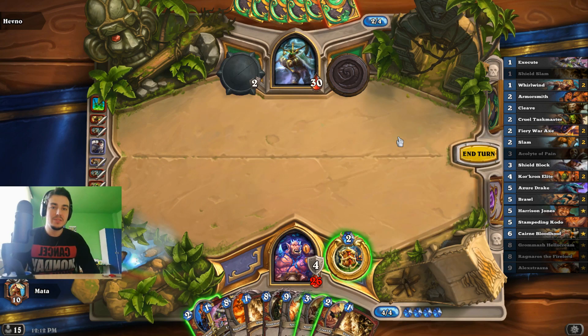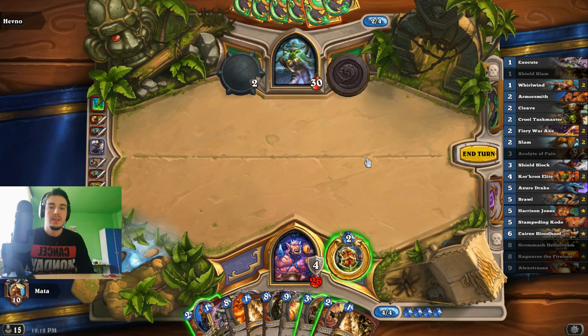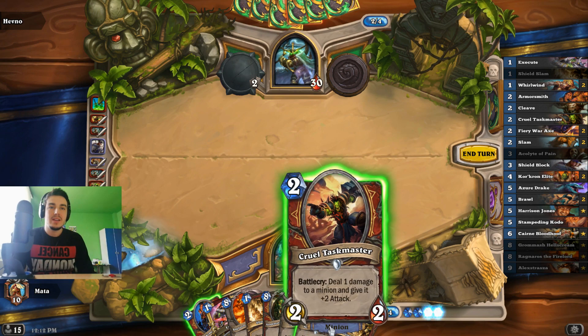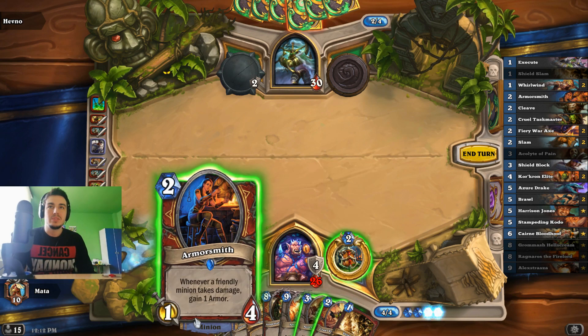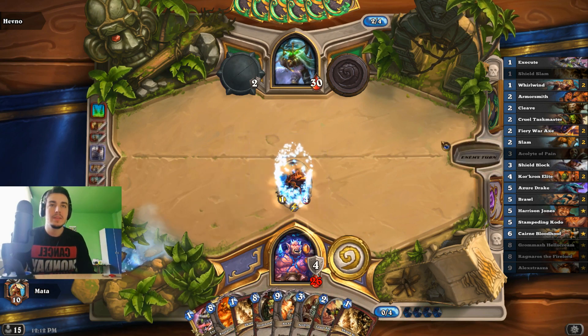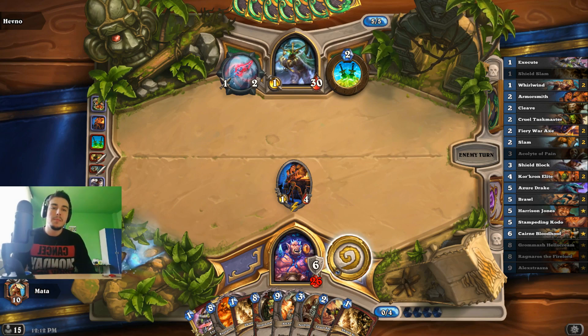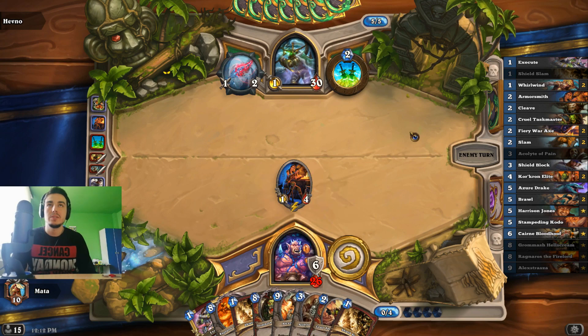I really don't have a good play here. I can just Slam Armorsmith. Do I want to put Taskmaster on it? Nah, it isn't necessary — we can do that later on some other minion. Most likely next turn on Acolyte.